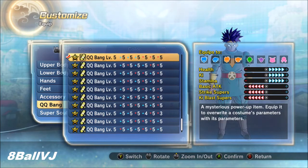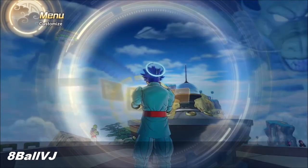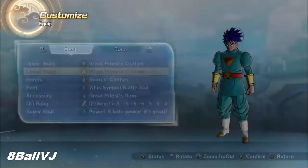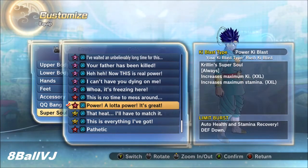You're gonna want to have your health, Ki, and stamina at plus five. Just keep making it till you get it — it's not one of those things where you can just magically get the QQ Bang, you just gotta keep making it till you get it.